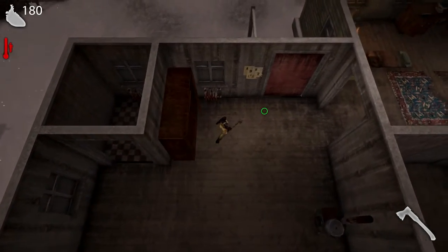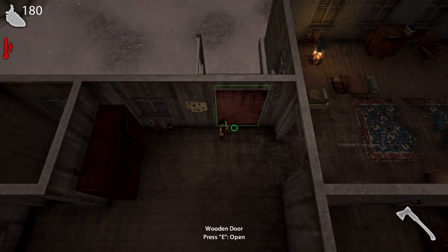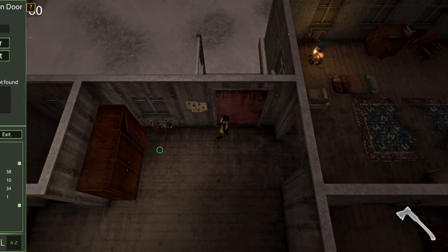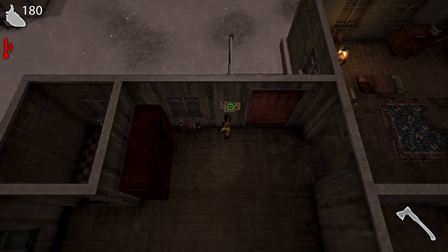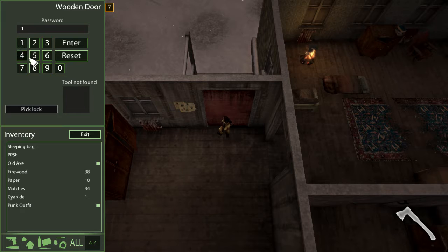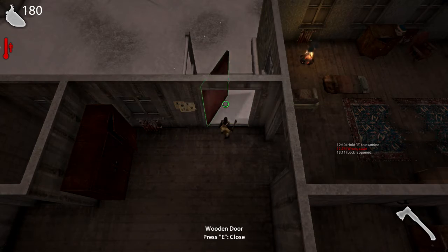I did play this a few minutes ago and died fairly quickly. We can't open the door right now — I need to hold E. There's a key which looks like 1-9-2-7. Let me try that. The lock is open, so now I can open the door.